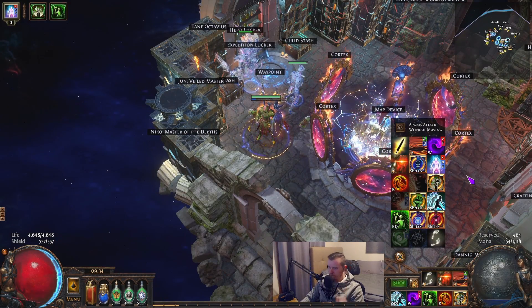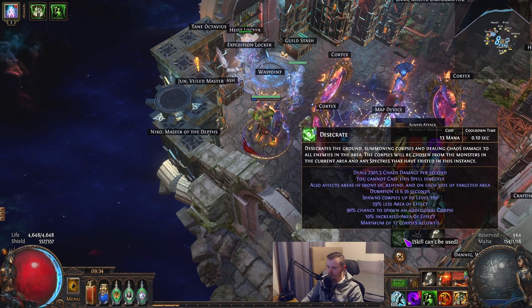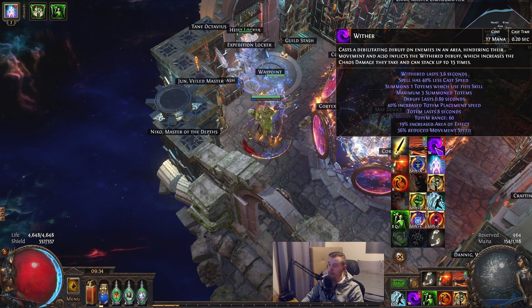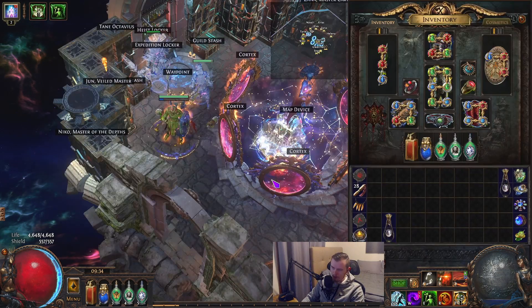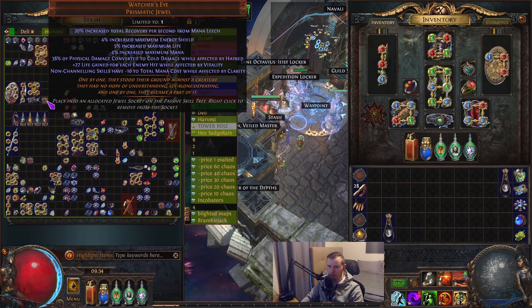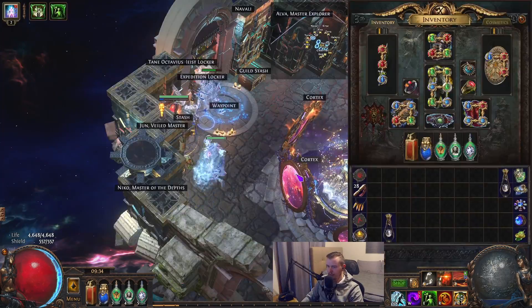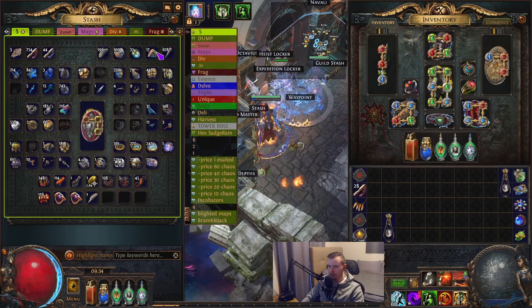We're triggering around 9 to 10 times and our desecrate is costing 13 mana. We pop a mana flask because we have reduced mana cost of skills - it's a lot less, that's why we can sustain that very easily, and then it makes detonate dead cost nothing. There are obviously upgrades you can do like a better watcher's eye that has life gain from vitality and then non-channeling mana reduction from clarity. I wanted to keep this as dumbed down as possible.